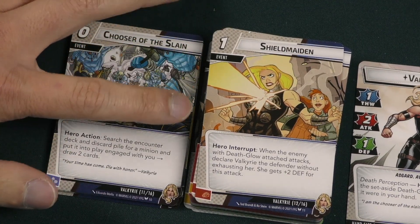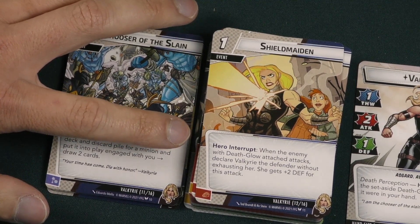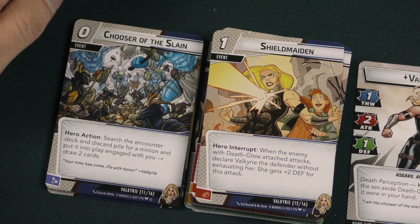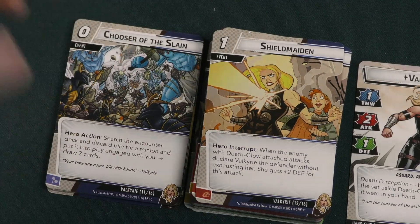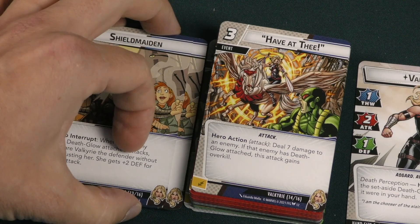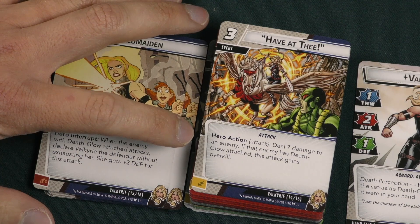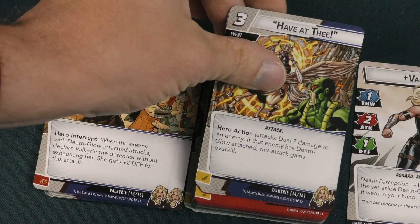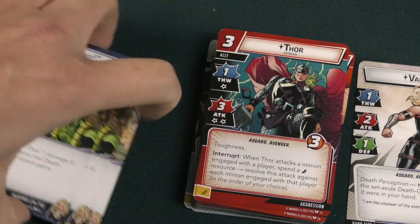Shield Maiden is a one-cost hero interrupt event: when an enemy with Death Glow attacks, declare Valkyrie as a defender without exhausting her, and she gets plus two defense for that attack. That's really cool because you don't exhaust when defending, and it works with your spear for a ton of defense. Have at Thee is a three-cost hero action event: deal seven damage to an enemy, and if they have Death Glow attached it gains overkill, so you can hit a minion and burst through to the villain. You get three of those in the deck.